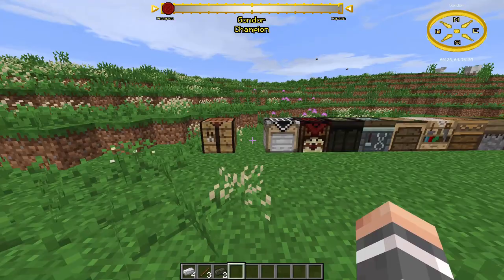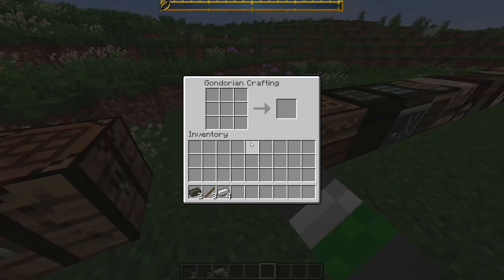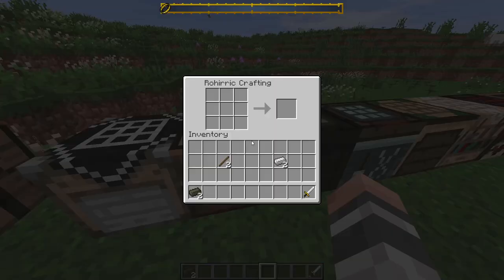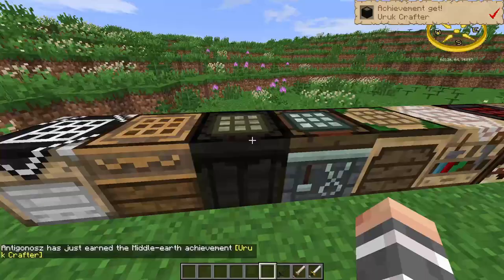Crafting tables: each faction has its own crafting table and you need plus 1 Alignment with their faction to use it. With it you can craft the faction's items. So if I craft a sword in a Gondorian crafting table I get a Gondorian sword, but if I craft it in a Rohirrim crafting table I get a Rohirrim sword. Items might need different materials — for example, if you want an Uruk sword you need Uruk ingots instead of iron.